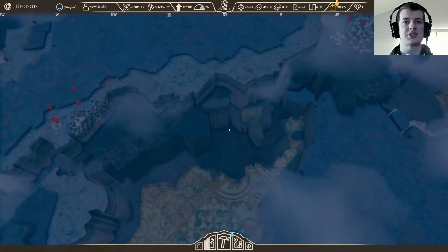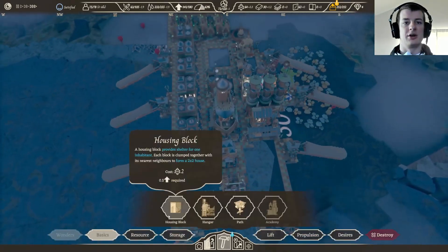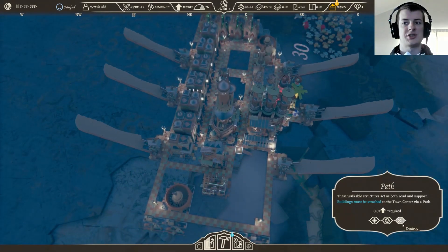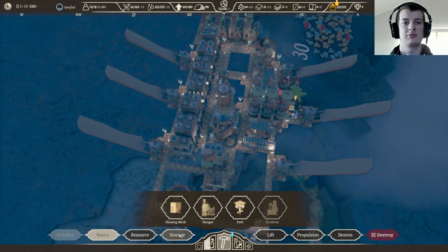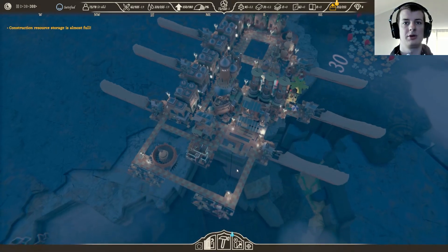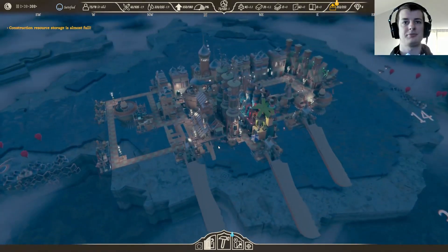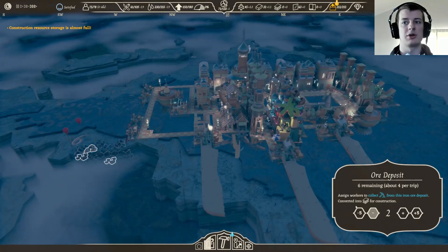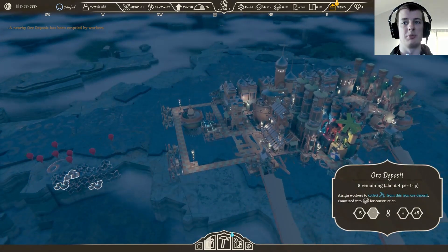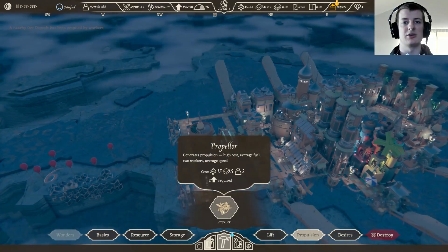No matter - we'll grab all these resources here. All these construction resources - I do need to do that too, we need to build another construction warehouse storage. This spot of path conveniently in the way. Turn it - boom boom boom. There we go, almost full. I think I got too many people out working here - bring a few back. That's gonna bring in some new hands. We got three available - awesome.